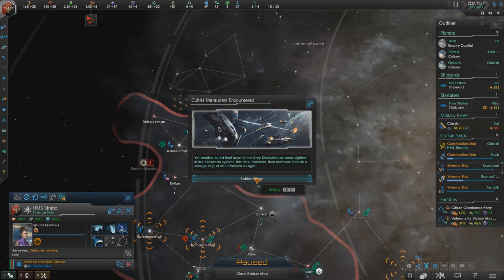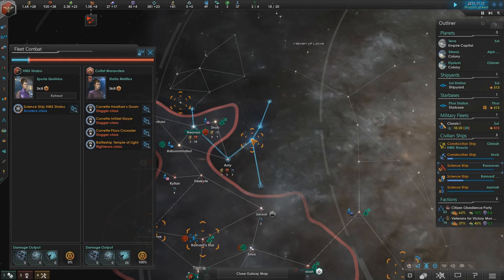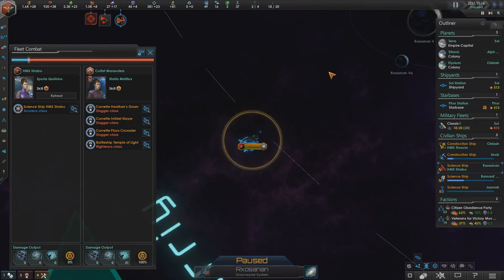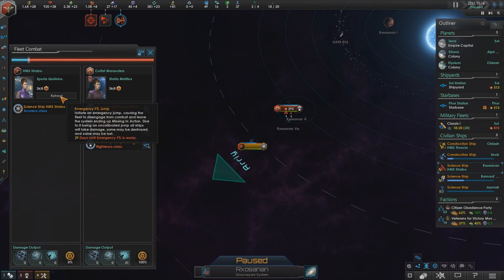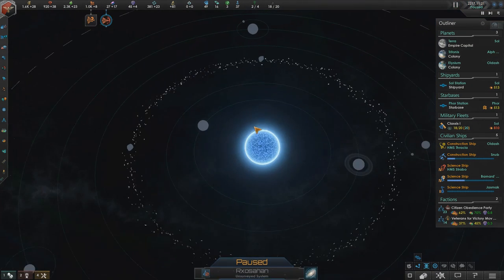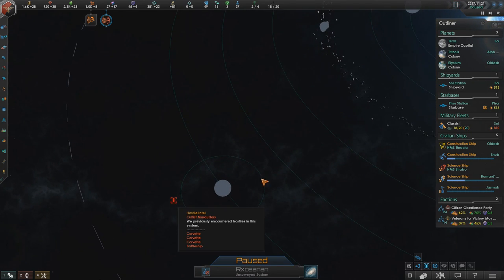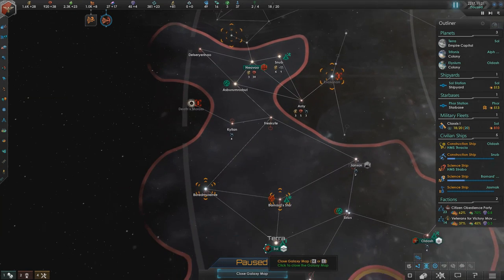We've encountered a fleet loyal to the Bray Disciples. Their numbers include a strange ship of an unfamiliar design. Science ship reports enemy contact — please run away. Thank you for succeeding at running away. Their fleet had a battleship in it this time.